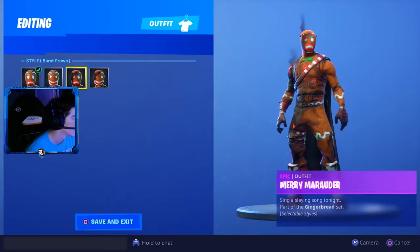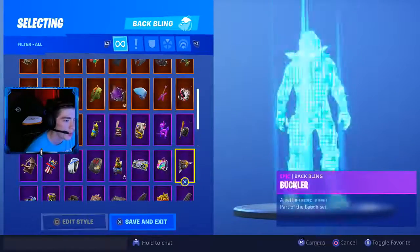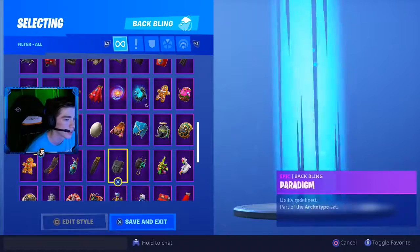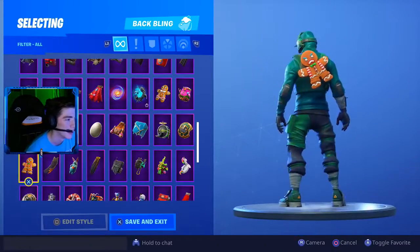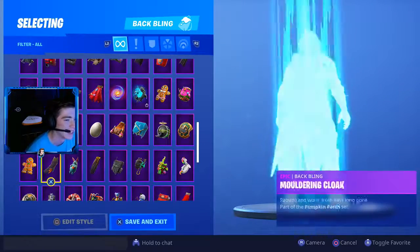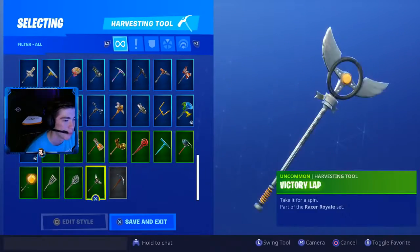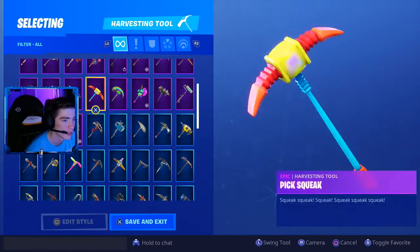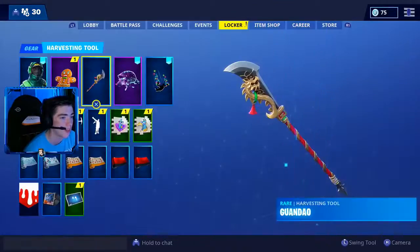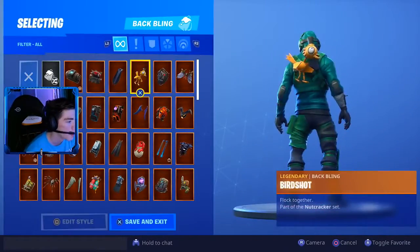I have three back blings available. Here's the Giddy Gunner back bling — it's not a pet but it could pass as one — and there's a mad one. The Mini Marauder: there's a smiley back bling and a mad back bling. And I have a pickaxe — there's no way there's a gingerbread pickaxe though. Yeah, it's just a scratch mark style, so they're not actually on the item shop.